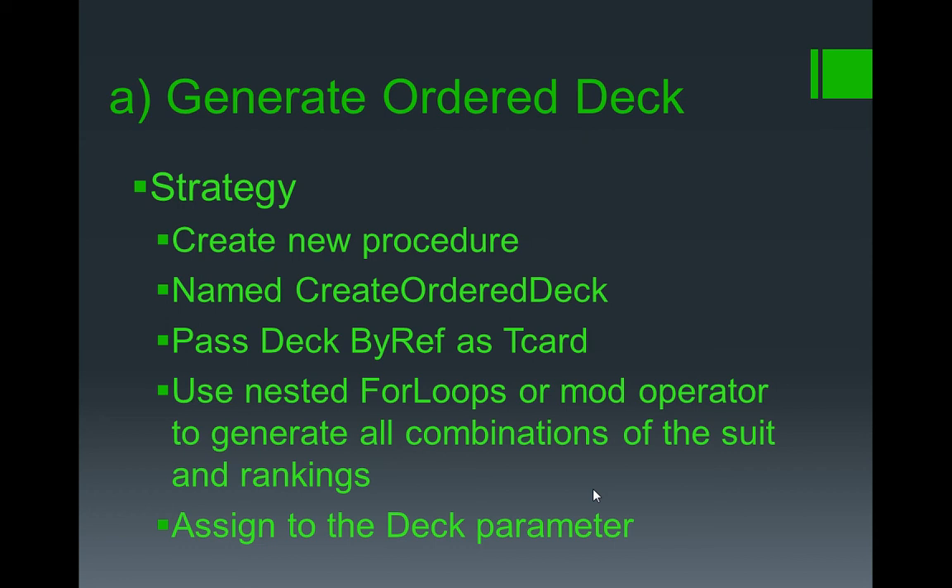We are going to pass the deck by ref as the record T card. That should be fairly obvious if you look at the code. Then you have got a couple of for loops nested in that basically allow you to loop through the four suits and then the 13 ranks. I started out using mod and division operators to generate the combinations just on a loop from 1 to 52, but I think it is clearer with the nested for loops — either would do. And then of course we are going to assign that back to the deck parameter. From that you should be able to create a fairly good solution.